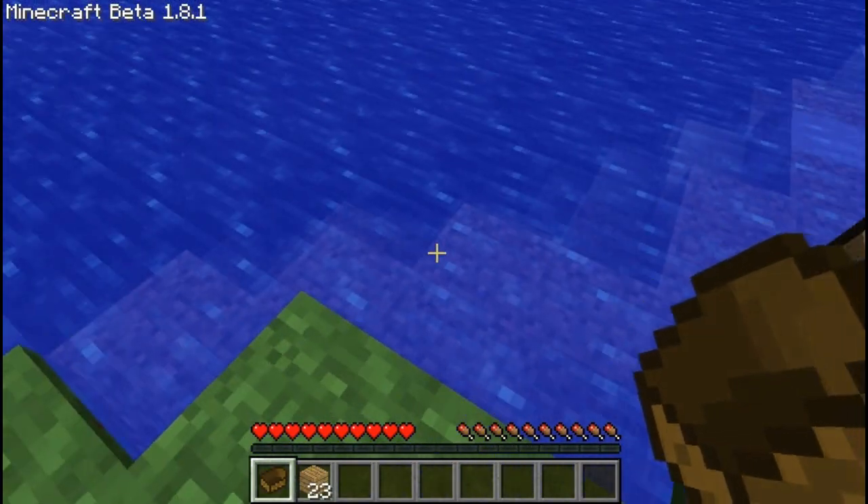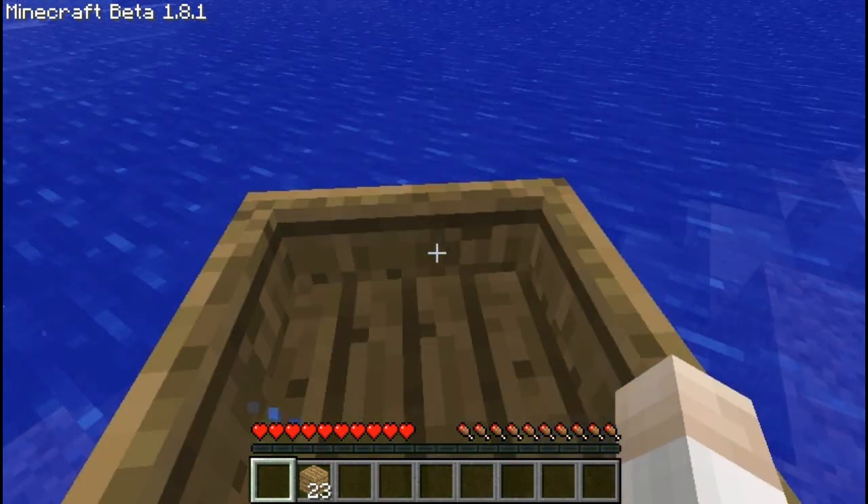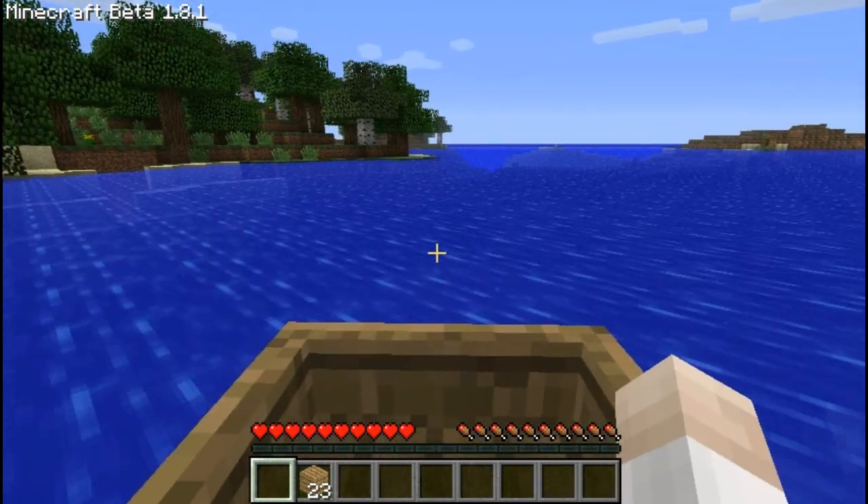Just press 1 and right click your boat, then right click on it and you're in it. And there we go.